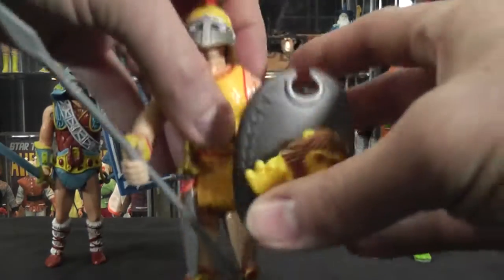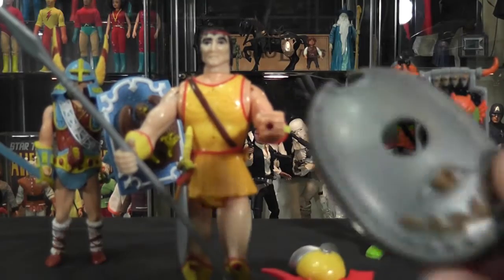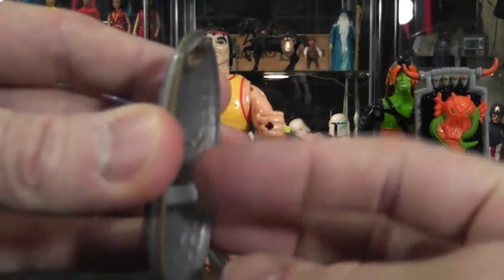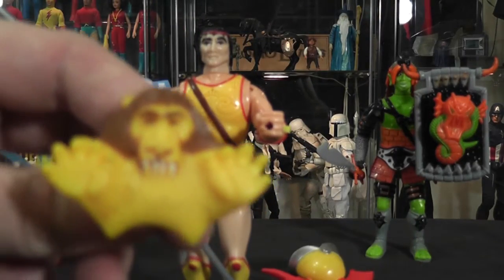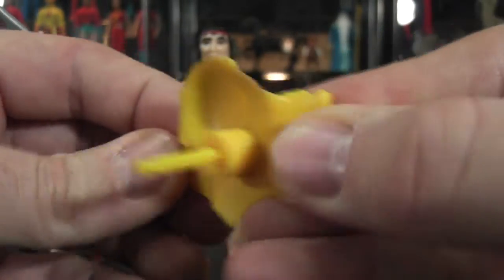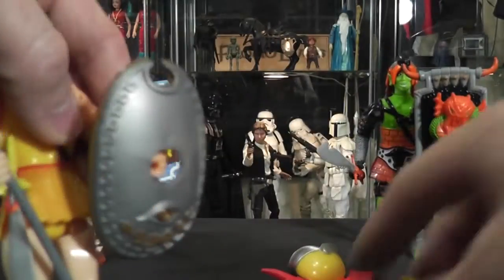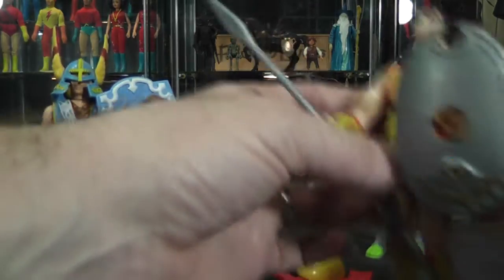Next up is Young Male Titan. I'll go ahead and pull off his shield so you can get a better look. Young Male Titan is always one of the ones that's very fidgety. There is the shield from the back — same way, grips onto the top and bottom of his hand. He's got that hole in front. And it's like a lion on his shield — a cool lion. There's his mechanism, his little trigger on the side. He's armed and ready — the Young Male Titan shield shooter.